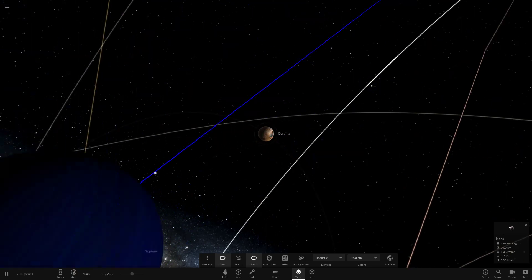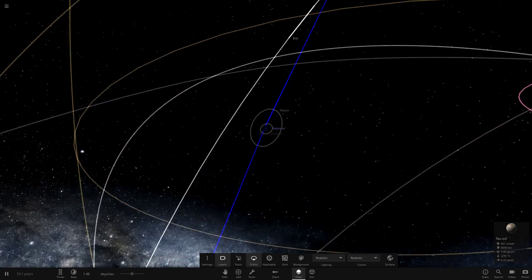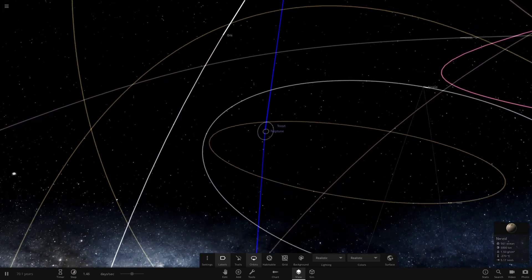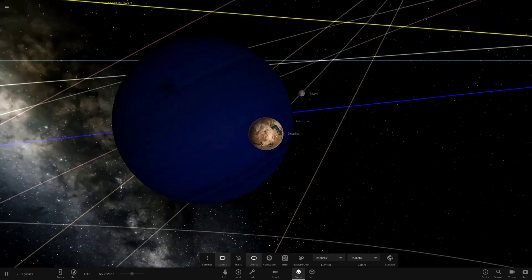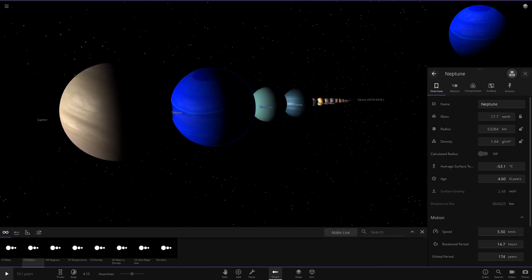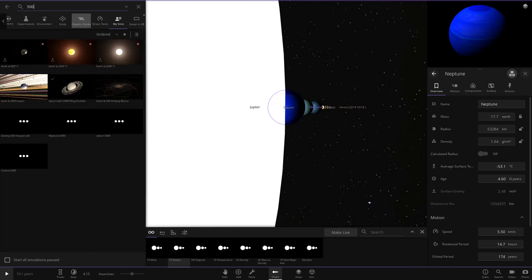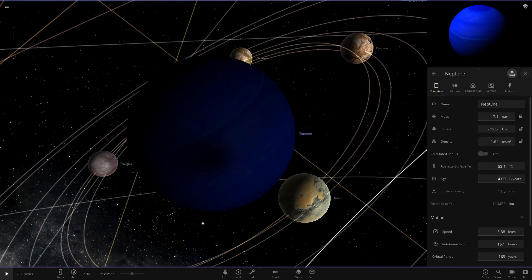Nothing's going on between those distant moons — they can just orbit forever and nothing happens. I doubt Nereid over here will get any impact with Triton. So that seems to conclude the first run, but I'm definitely going to do another test. Neptune got almost the size of Saturn — it shouldn't have gotten bigger, that was very weird. So we'll search for 'Neptune 5000' and reopen it to see if we get different results. I'll leave 'calculated radius' off this time — maybe that's why it was doing it.